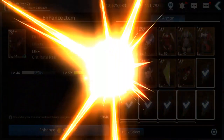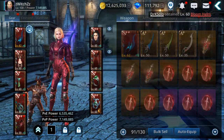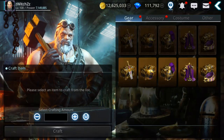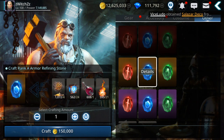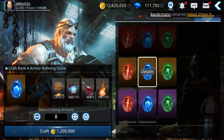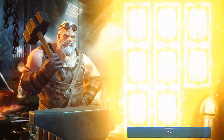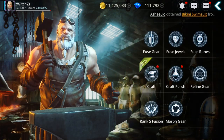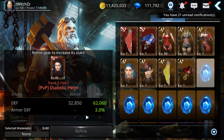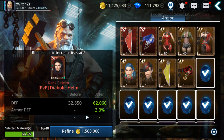It's at 59, very close. Now let's craft some refining stones from the blacksmith. I'm not sure how many I need but hopefully those are enough. Let's refine — 65% chance, so I'll need a few more definitely.